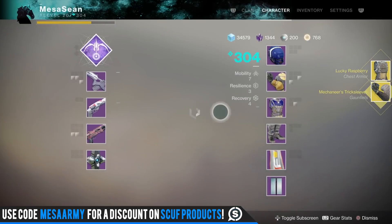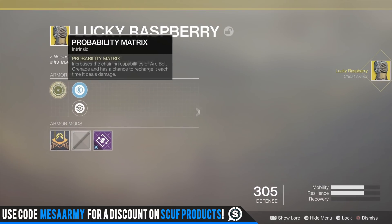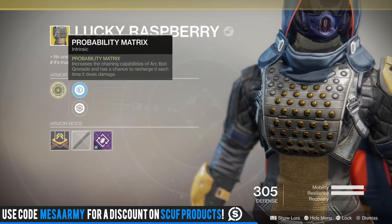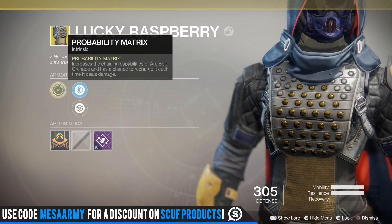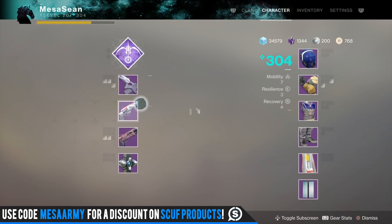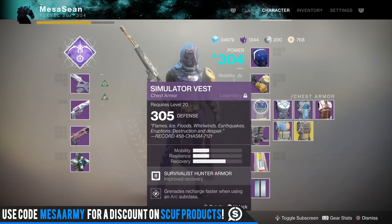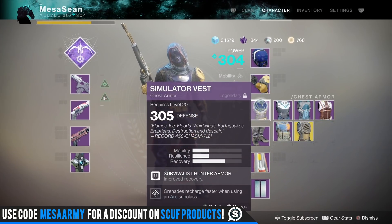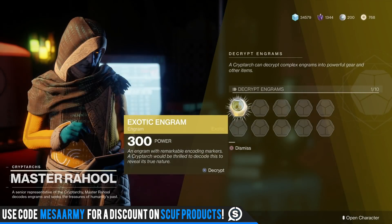Lucky Raspberry - I do not have you. Let's check it out. Let's see, is it any different in Destiny 2? What are the main perks? Probability Matrix: Increases the chaining capabilities of Arc Bolt Grenade, and has a chance to recharge it each time it deals damage. I don't really think I'll be using that. I like the Raiden Flux - that's the chest piece for the Hunter that basically makes your Arc Strider last forever.